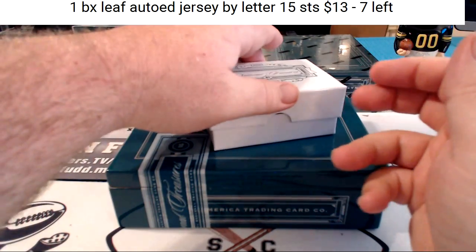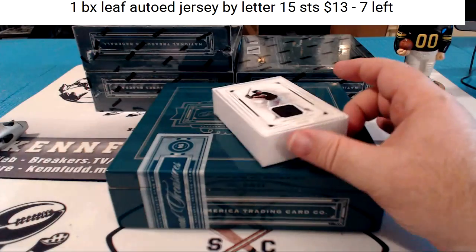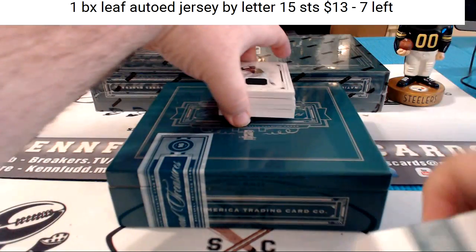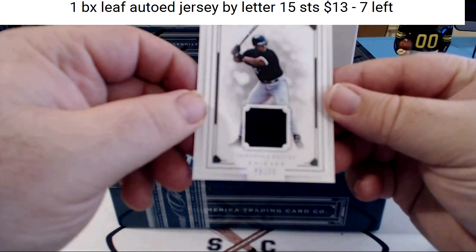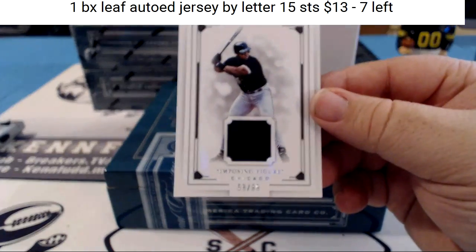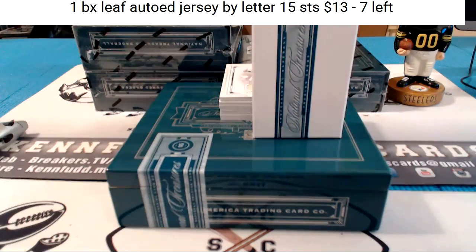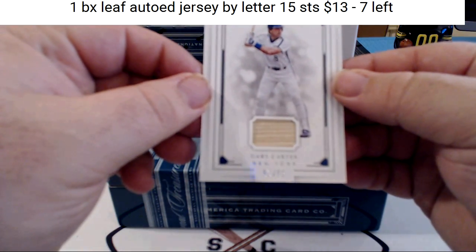Alright, first box. We're going to start off with The Big Hurt — Frank Thomas imposable figure, 58 of 99. That's for KJ Bob.